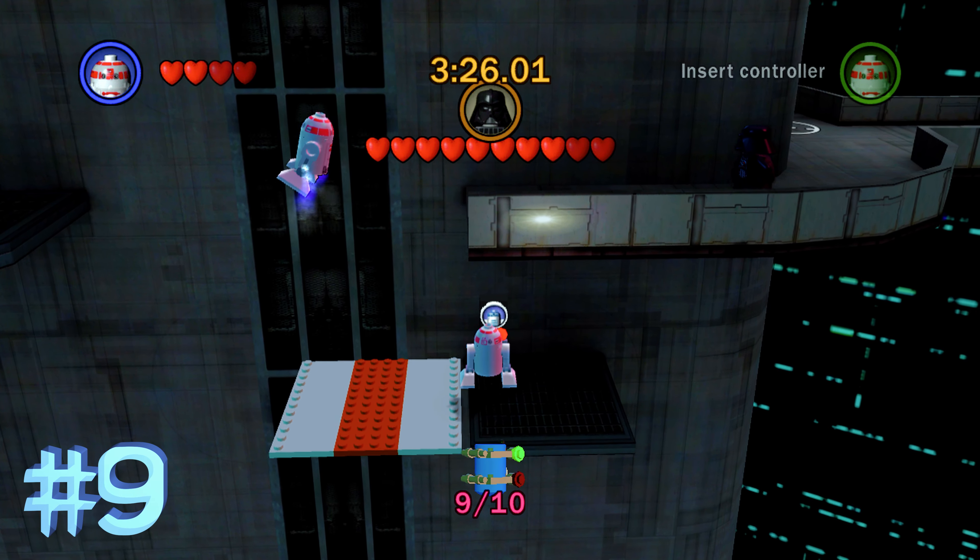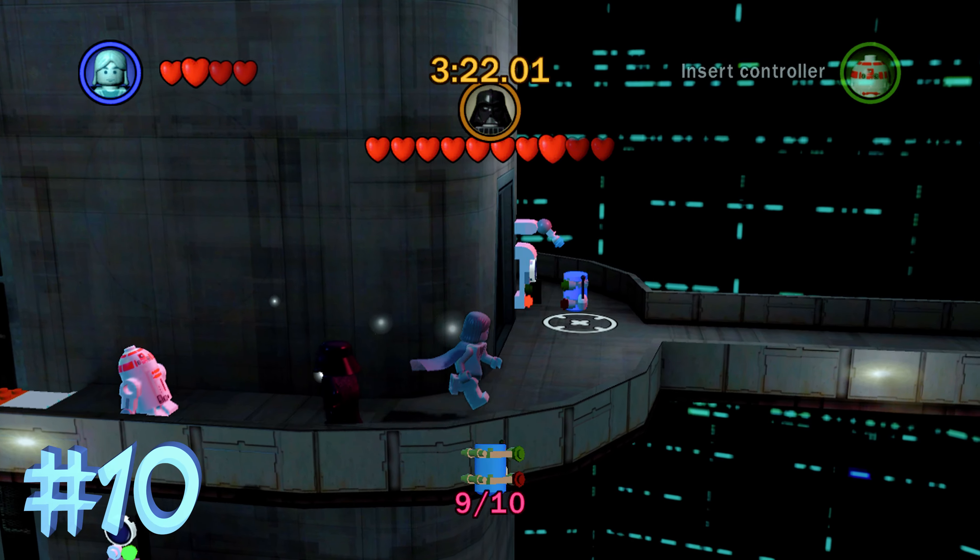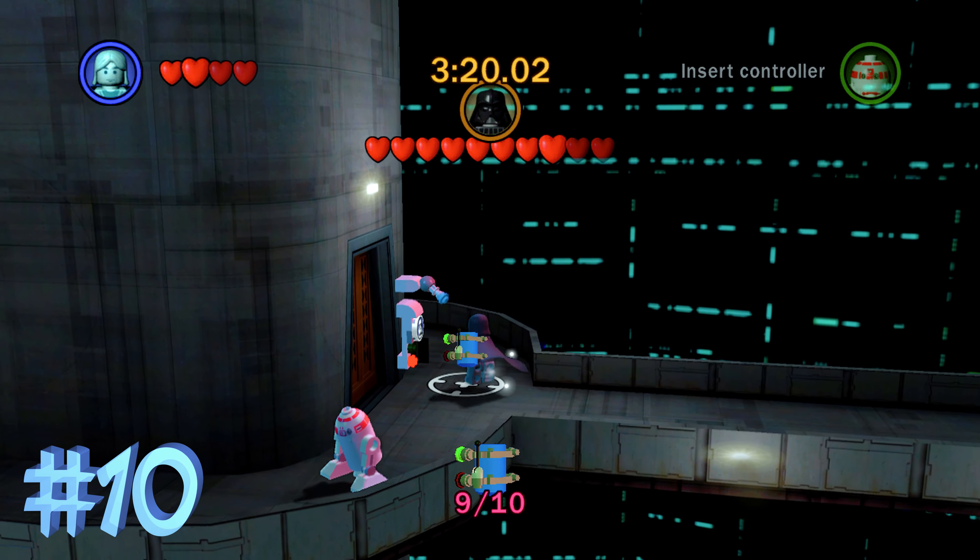Blue minikit number 10 is going to be in the final little bridge where Luke Skywalker fights Darth Vader, next to the stormtrooper panel. You literally cannot miss it.